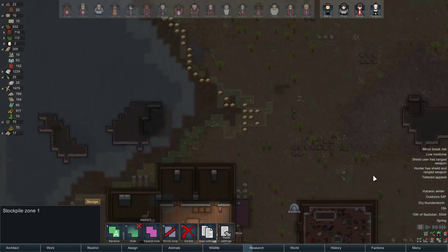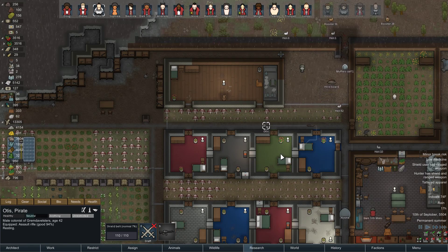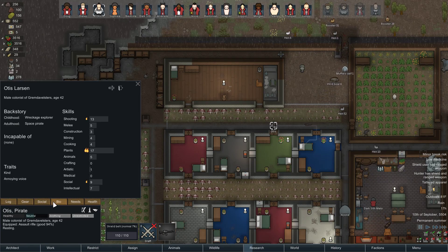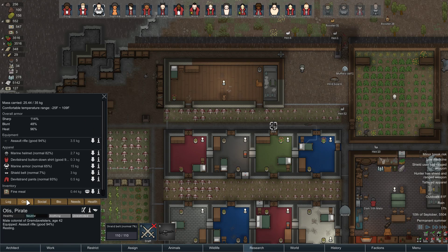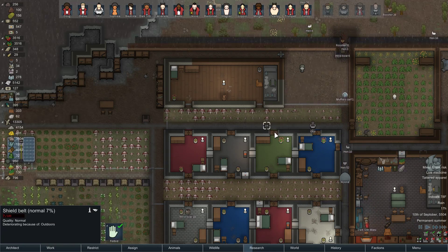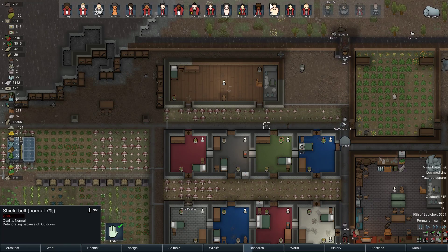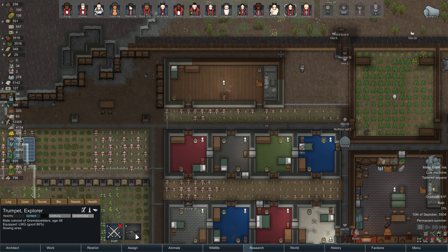That was just thunder — I paused it because it sounded like a power outage. Hunter has a shield on Otis? Why do you have a shield? Take that off. You can drop it where you are. Although it's gonna go bad there because it's outdoors, maybe someone can go get that. What is this? It's an LMG, it just looks weird, looks different. Not used to it — I don't like change.